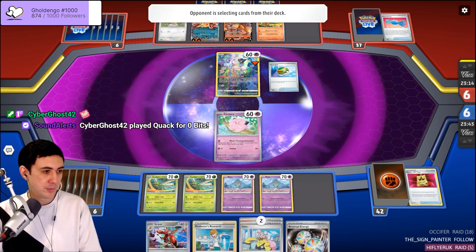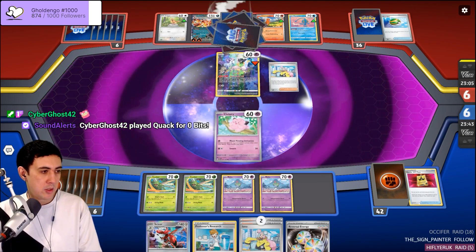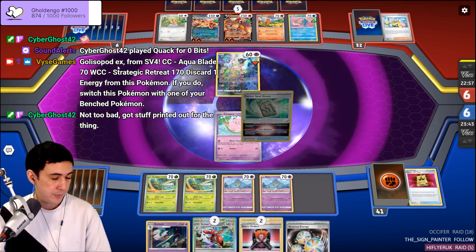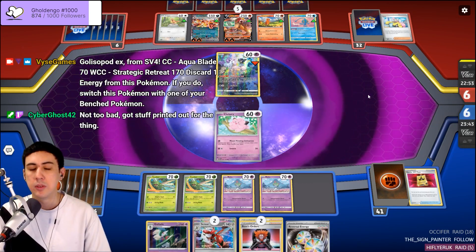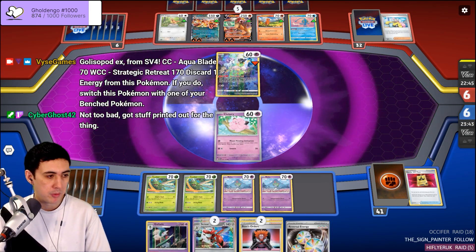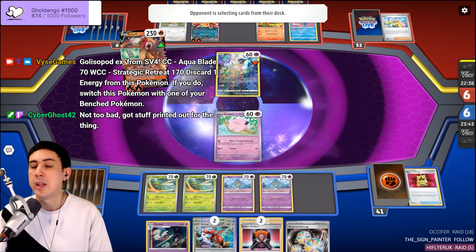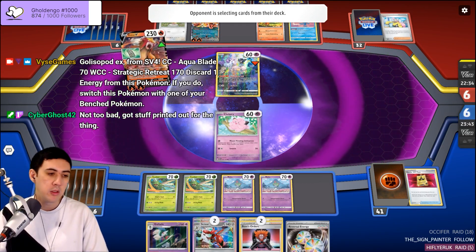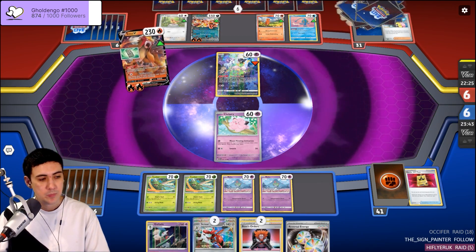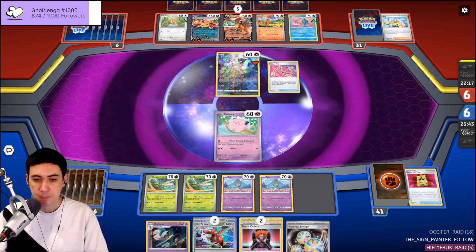Tandemaus is pretty cool. Golisopod goes to the bench with its attack — pretty cool. So what does this thing do? 170 damage, discard an energy, and switch this Pokemon with one of your bench Pokemon. It's like a new dimension to the things you could do with a deck like Excalibur. I don't know if it's good — it's a lot of damage for a hit and switch, and you've got plenty of good Pokemon in the format at the moment to work with.